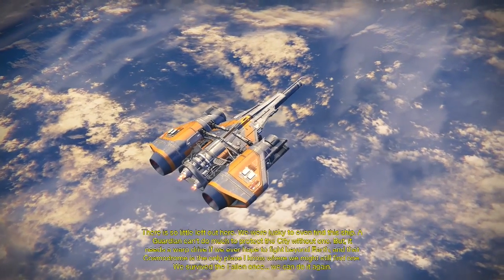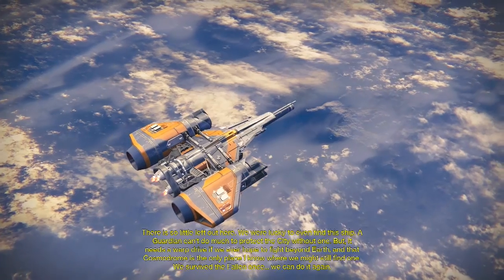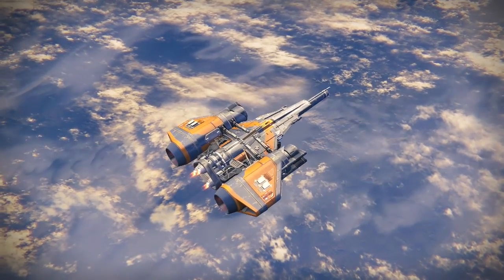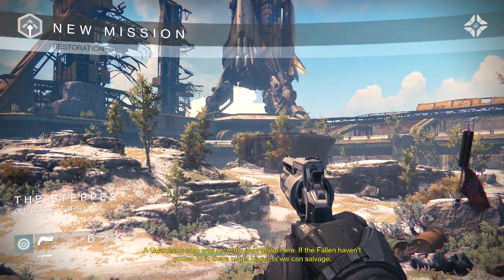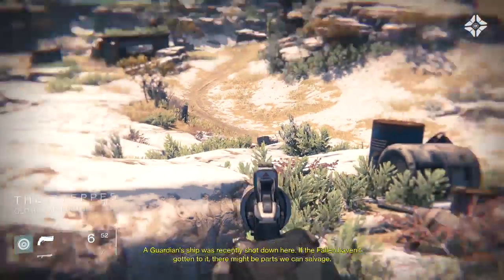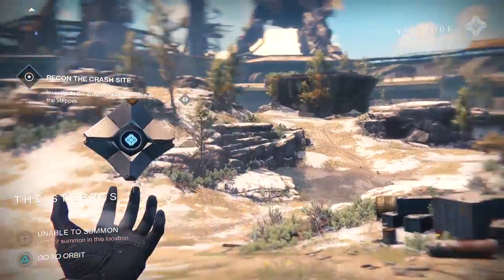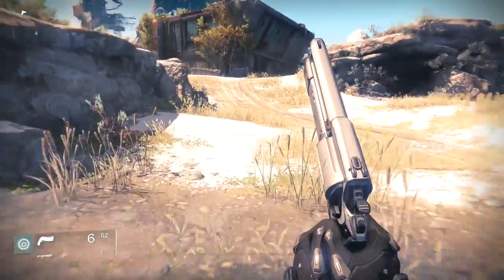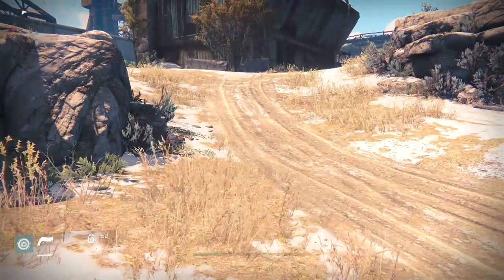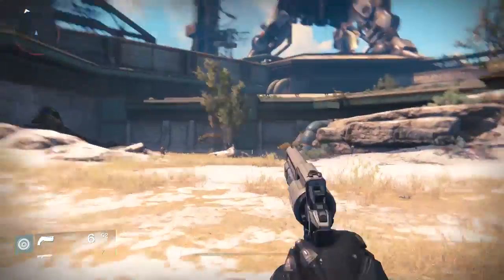The cosmodrome is the only place we might still find a warp drive. We survived the Fallen once — we can do it again. That ship was hanging there like an exhibit from the Air and Space Museum — it had cables on it and everything, and the fact that it was there was miraculous. Then he was able to fix it in 10 seconds. This is a great gun — let's see my current objective. You've got your shotgun too. If you watch me running, I bet I look super awesome holding this with two hands.